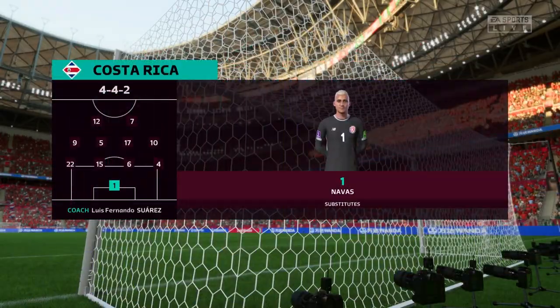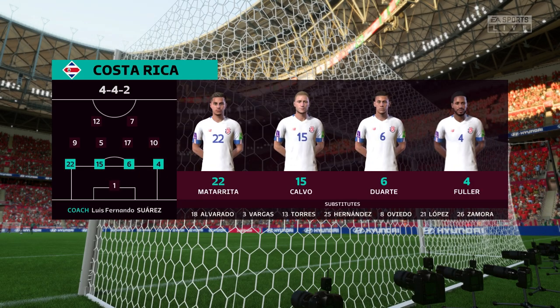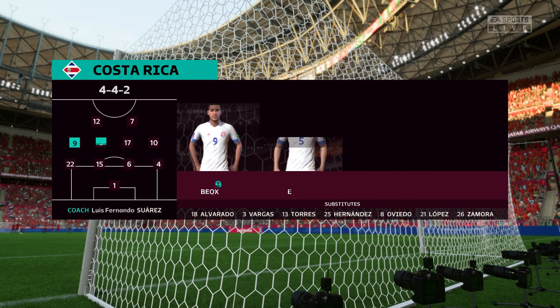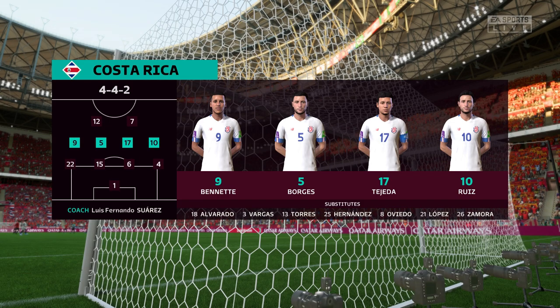And here's the starting eleven for Costa Rica. A 4-4-2 is a good formation if it's played well. It covers most of the bases defensively, and if you can then rotate your positions when you regain possession, you can also be fluid in attack. Let's hope we see that today.